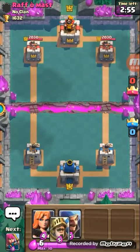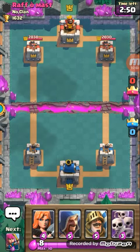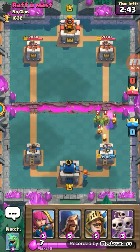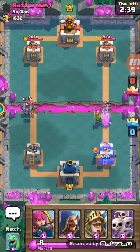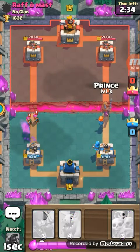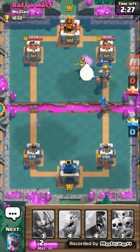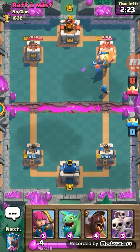I've got an opponent. You can see I've got Valkyrie with Prince and a Skeleton Army. I will leave Valkyrie at the back as it is a slow moving troop, then I will leave my Wizard. You can see here it's dealing damage.